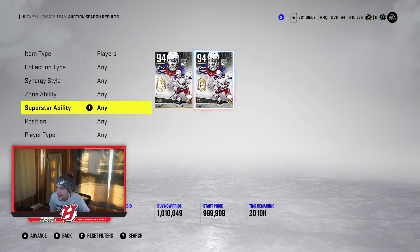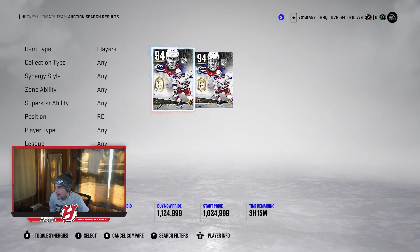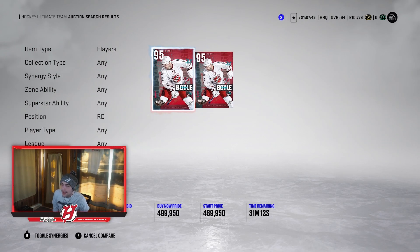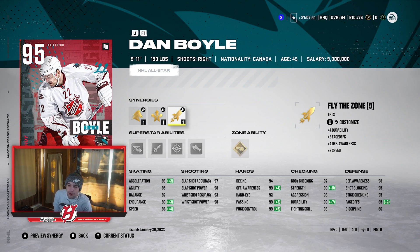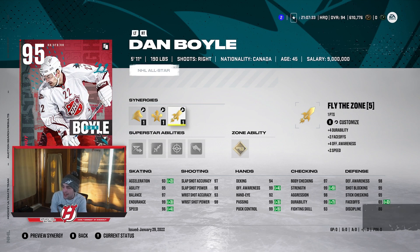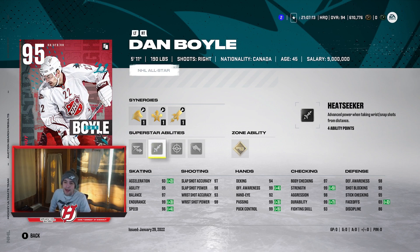Moving away from the Team of the Years, the next D-man just came out not long ago from the latest event — it's MSP Dan Boyle. Right now on Xbox Series X he's going for around 500K. He's a 95 overall with Workhorse, Distributor, and Fly the Zone. I'd say he's a better Eric Carlson — that's why Carlson doesn't really make this list. He's got 93 acceleration, 95 agility, 97 balance, 99 endurance, 96 speed, and his shots are gross: 97, 98, 93, 98. He's got Elite Edges, Heat Seeker, Seeing Eye, Truculence, and Tape-to-Tape. Truculence is good; Heat Seeker is valuable if you shoot a lot with your D-man. I like his card a lot.